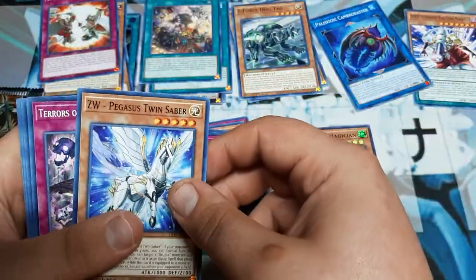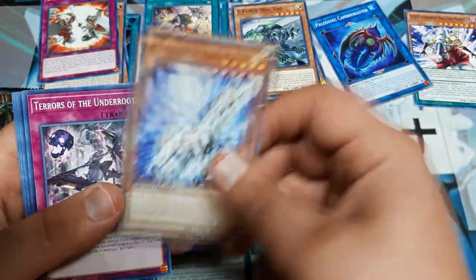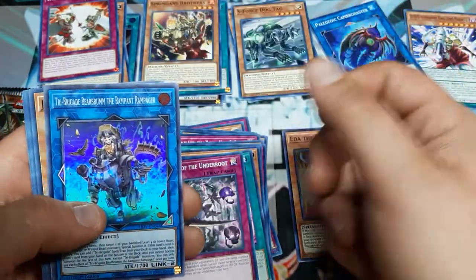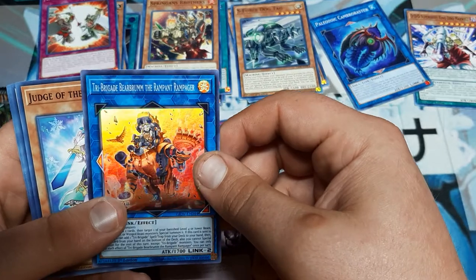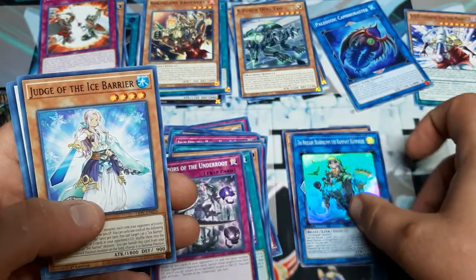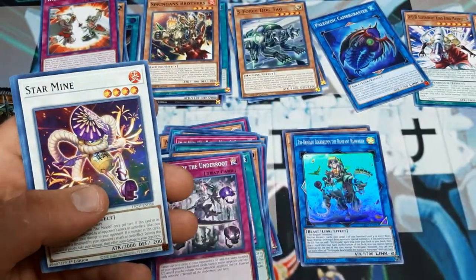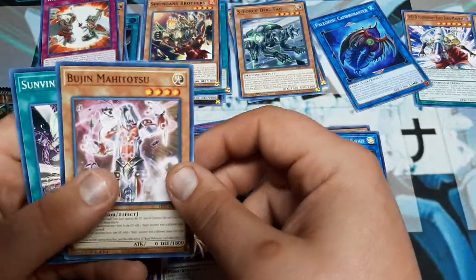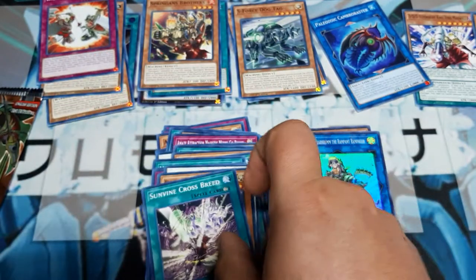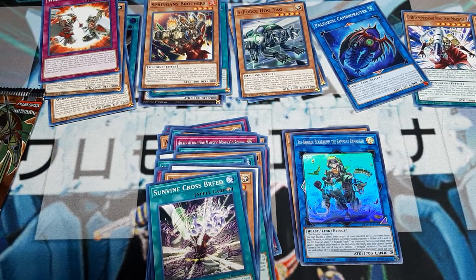We got War Rock Generation, ZW or Zexal Weapon Pegasus Twin Saber, Terrors of Underoot, Spriggan's Brothers. We got Tri-Brigade Bear Brum the Rampant Rampager. Judge of the Ice Barrier - I'm gonna grab that. Star Mine, Bujin Mahitotsu. Sunvine Crossbreed - I guess the Sunvines are gonna get a little more support, which is fine.